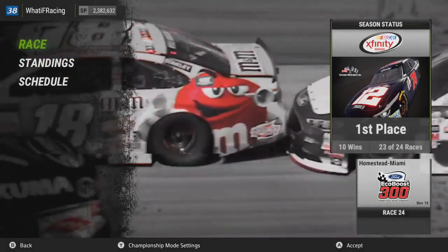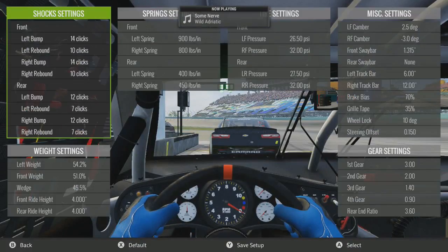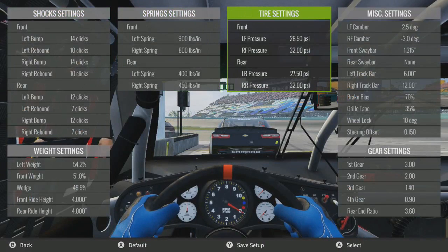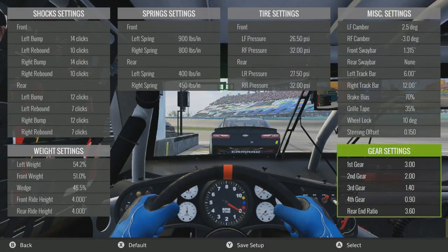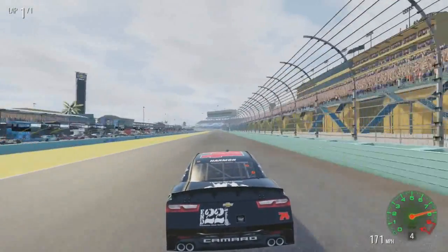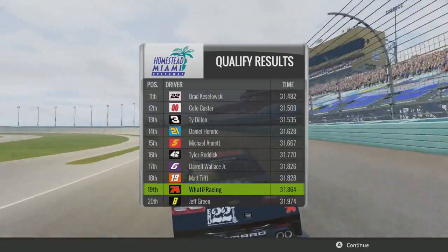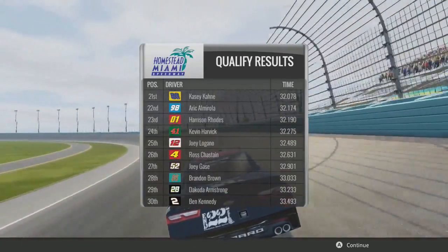Let's just get qualifying underway, show you what we're going to be using for the setup and we'll go from there. Here's our custom setup — really nothing too different from normal. The only difference is the wedge, instead of it being at 45, it's just at 45.5. And our right rear's at 32, and our right rear's at 90, which is normally weird because it always defaults at 1. Let's just get qualifying underway and hope we start on the inside line. Off turn 4, we'll see what this lap time is. Felt good to me. 19th — and we're on the inside line, so very seldomly are we up in the top half of the field, so that's cute.